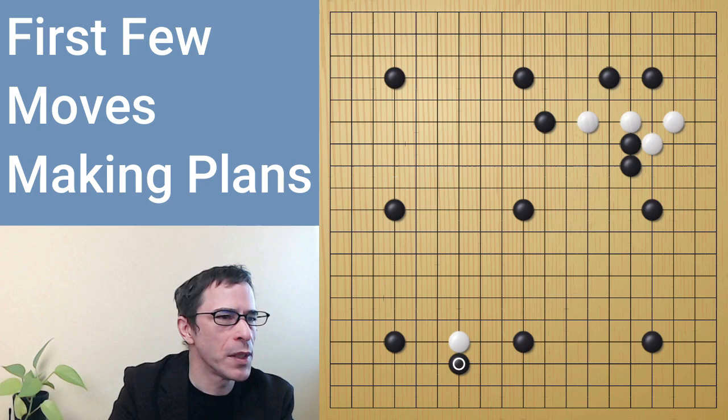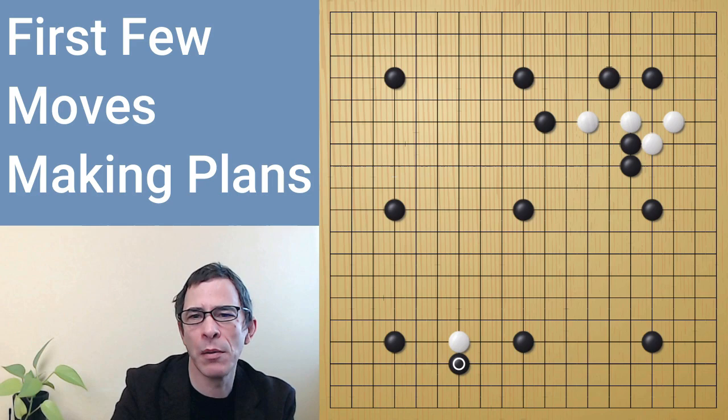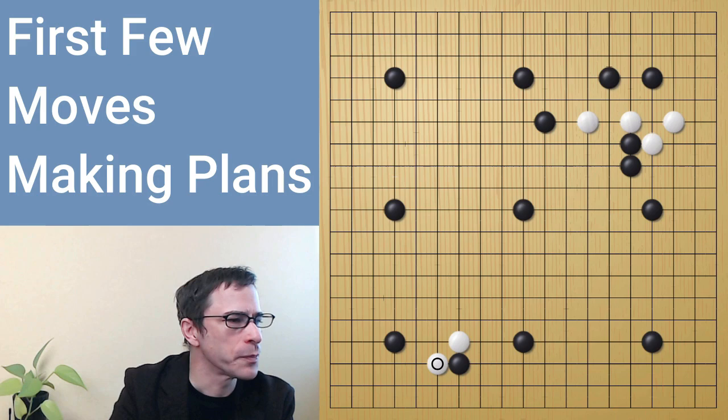A move like this, or like this — something along the side making a very loose connection between those two stones — would be mapping out an area. This general area would be starting to make this into an area that black controls, and eventually it could become black territory. So black played here. When in doubt, some players just play against the opponent's stones — you've learned how to capture stones, so you start filling liberties. In the opening, that's not always a good idea.